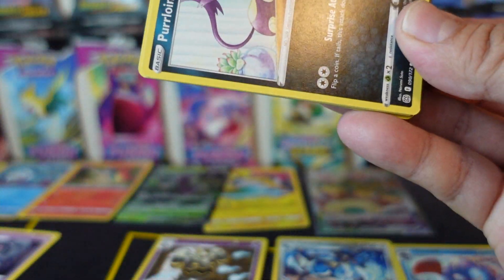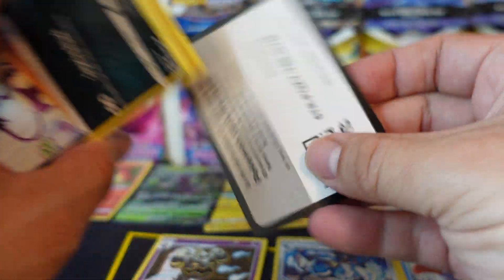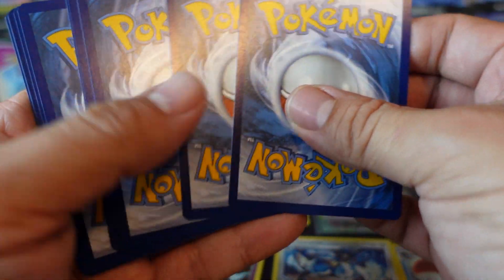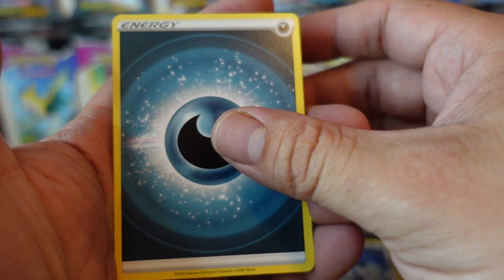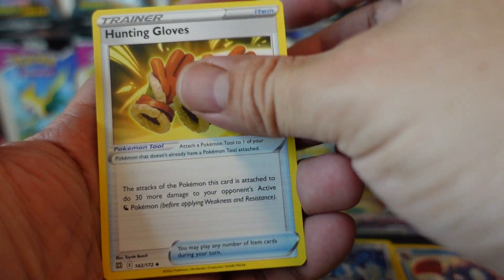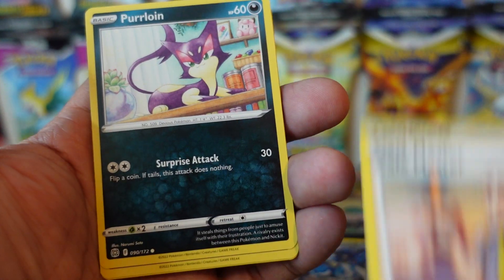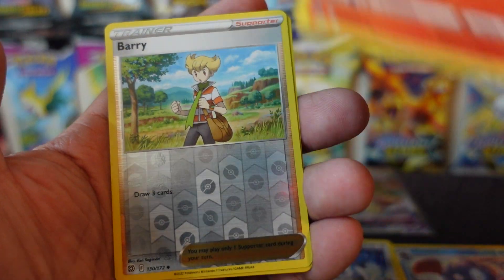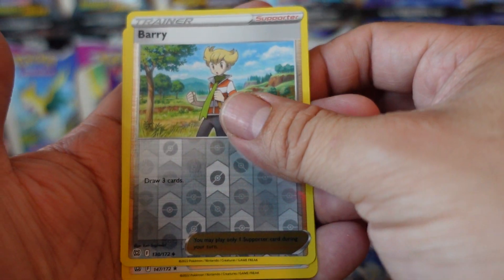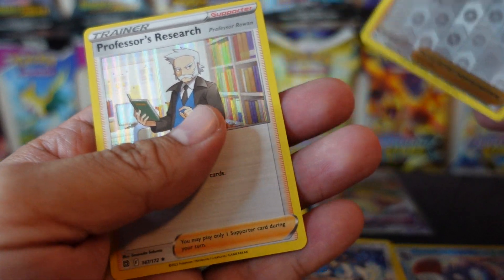Brilliant Stars — if Brilliant Stars is your favorite pack out of these packs, smash that like button or let me know in the comments below. I'm still missing a whole bunch of Charizards and Arceuses. We have Dark Energy, Haunting Globes, Vibrava, Cafe Master, Purrloin, Duskull, Sneasel, Corphish, Magmar, First Edition Holo Berry, and our rare card is a Professor's Research.